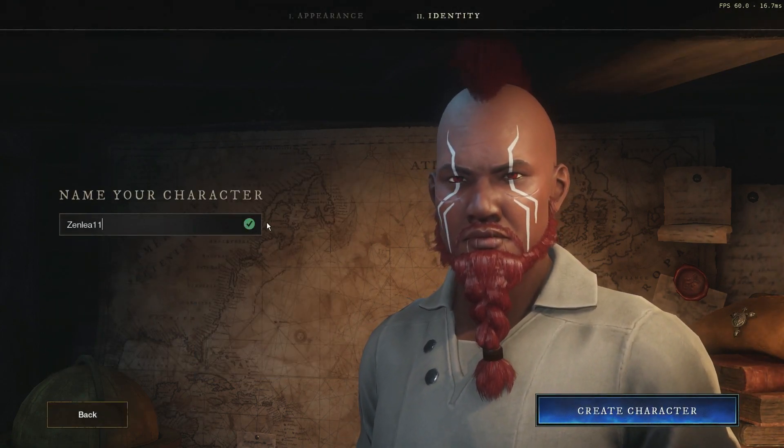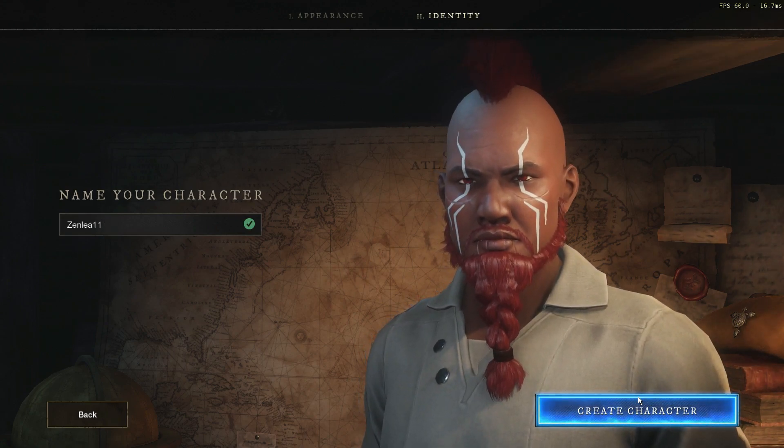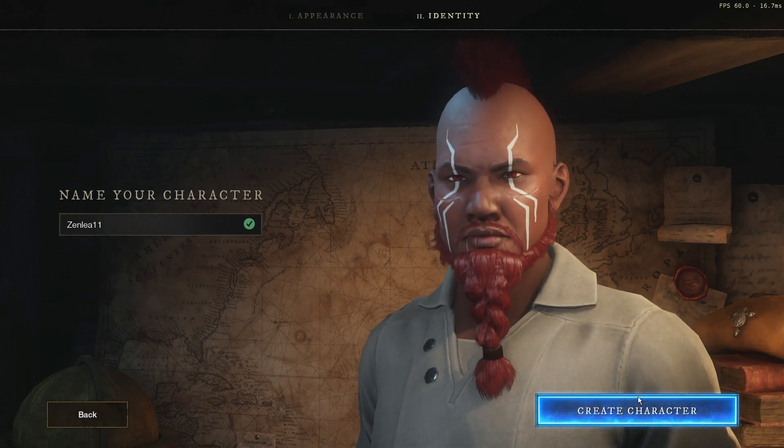Then you go and name your character — make sure it has the little green tick — and then hit create character. That's it, that's all she wrote as far as character creation goes.